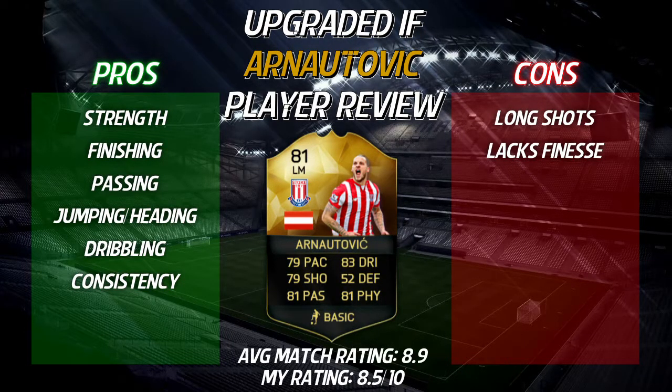Over six games he picked up an average match rating of 8.9, up by 0.6 over his non-upgraded version, and he definitely felt a hell of a lot better. In terms of pros: strength — absolutely crazy, massively helpful, makes him an absolute menace to deal with. Finishing — still incredible. Passing — spot on, left foot or right foot, his passes are superb. Jumping and heading — for a 6'4 guy you'd expect him to win a few headers and he definitely can. Dribbling and skill moves — massively improved on the upgraded version. And consistency — he scored in every single game and his 4 assists were spread across 4 different games. He is constantly where you need him, consistently showing up at the right times.